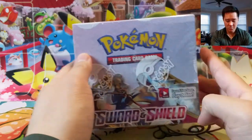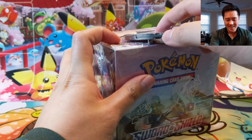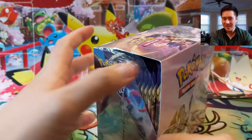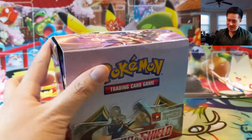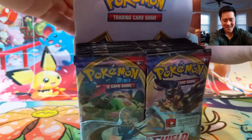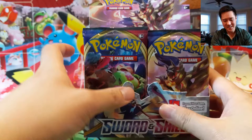Hey y'all, Turtle here coming at you with another Sword and Shield opening — we're gonna be busting up some more packs. We have a brand new box of Sword and Shield. We need to shake off our last box, which wasn't bad but was lacking that all-important secret rare slot, so I am pretty salty about that. Even though we're gonna open half the box, I really want to hit that secret rare, and then hopefully some nice full arts, professor's researches, and good uncommons.